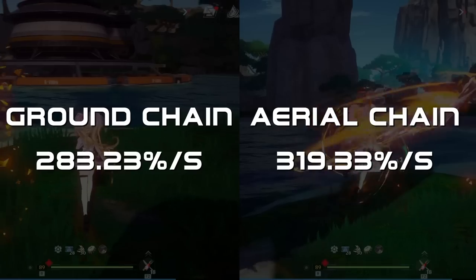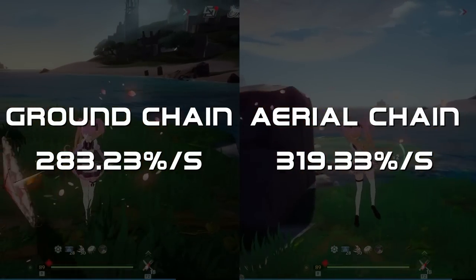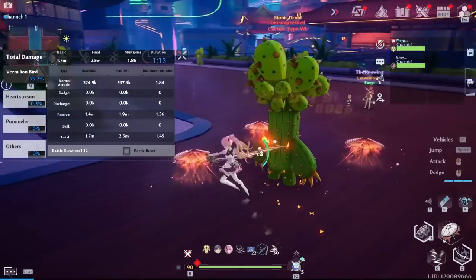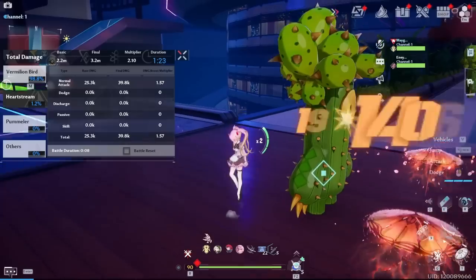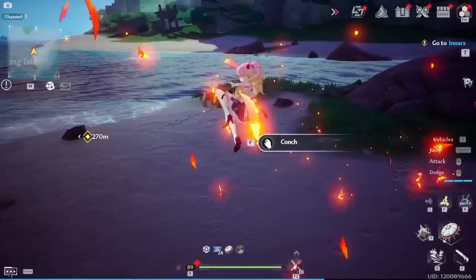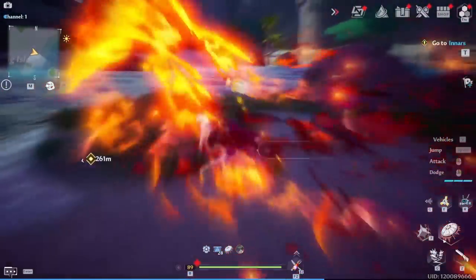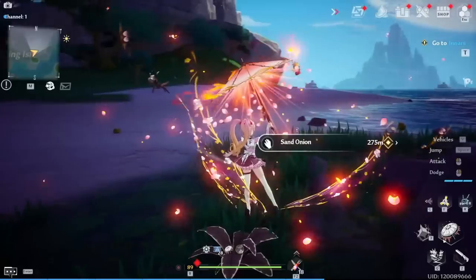They're fairly close in terms of DPS, but the aerial attack chain is faster and does around 10% more DPS, and also has the added benefit of not being subject to the red tether that many other aerial attacks have at range. Lan's auto-attack hold is a useful gap closer, as it dashes quite far and fast — it's faster than normal sprinting.